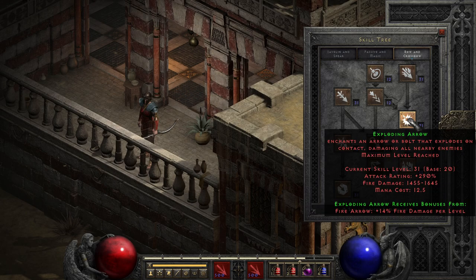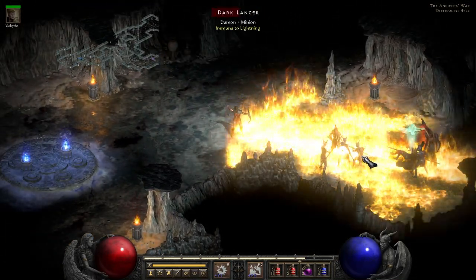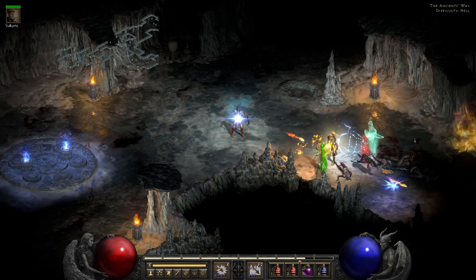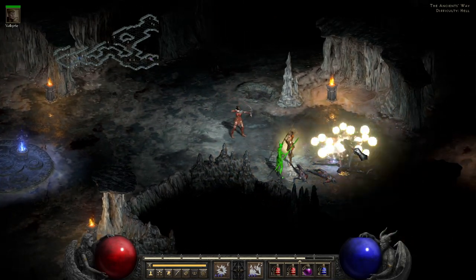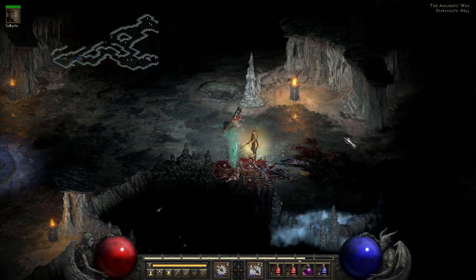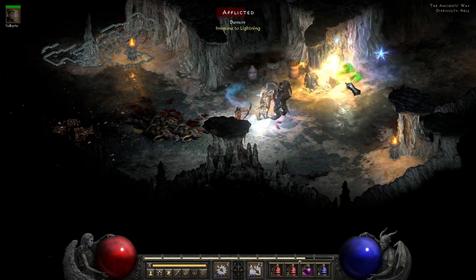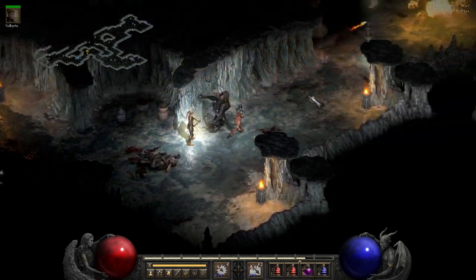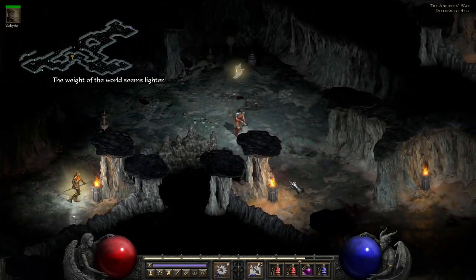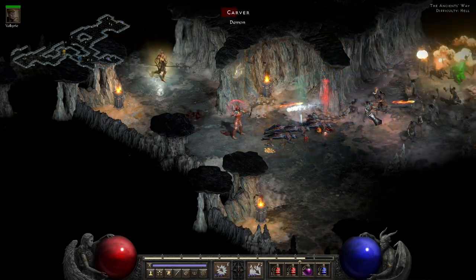This is amplified by the common mechanic between these three skills, and that is how damage carryover works on them. For Exploding Arrow, it will carry over fire damage from skills like Enchant and Holy Fire, as well as the various pieces of gear you wear with extra fire damage, and not only apply them to the arrow itself, but also apply this damage to the explosion too. This was heavily exploited in early Lord of Destruction patches, since additional sources added additional radius back then as well. Though, even with that particular exploit patched out decades ago, the skill still is able to carry its own weight due to this bump in damage.